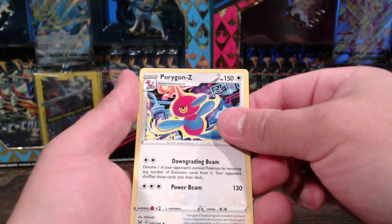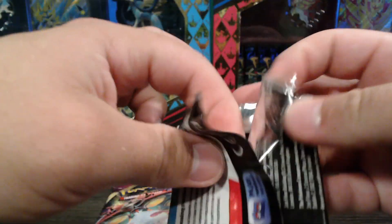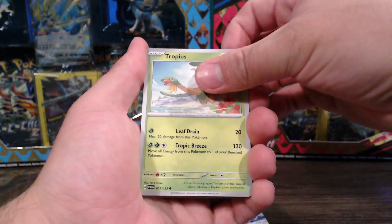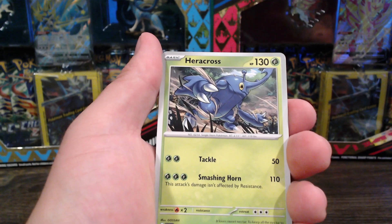Come on, give me a good holo - reverse holo. Parlor, I'm fine with that reverse holo into a non-holo. Paragon - I wish that was a holo. I like Paragon Z, man. Scarlet and Violet has thick packaging compared to the other ones - that's all I'm gonna say. Very thick packaging. I noticed that because it's thicker than the Lost Origin one.